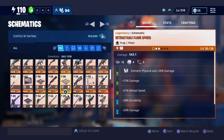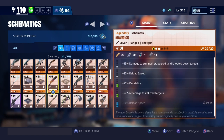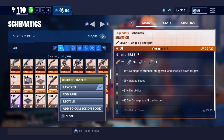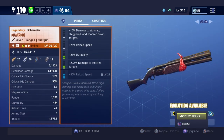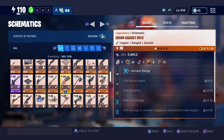I do have two legacy guns — this one here and this one here. As you can see they have no element. If you click on it and go to upgrade, it actually brings you to this part. If you haven't been here, that's how you can tell if it's a legacy gun or not. I do have the Argon Assault Rifle but I just haven't upgraded it yet — I don't know if it's good or not.